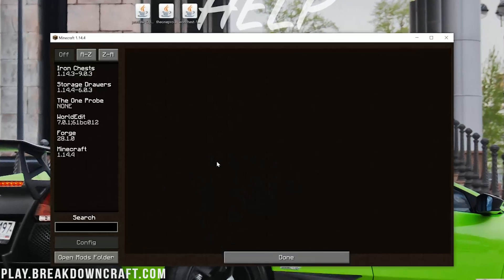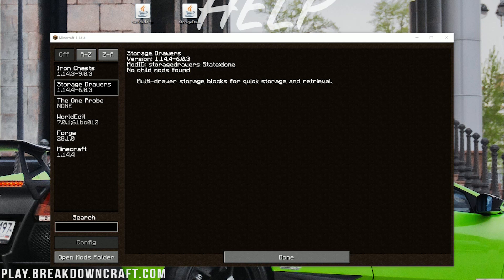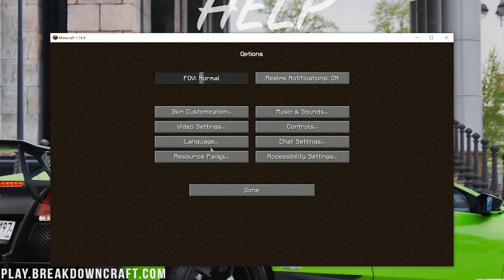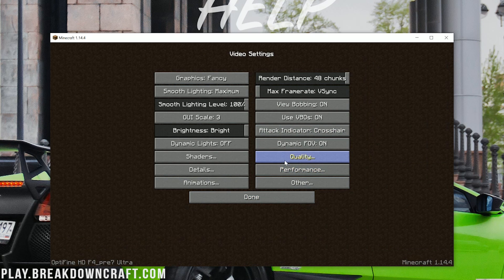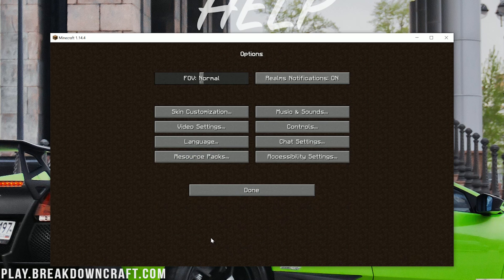If we go ahead and click on our Mods tab, we do have Iron Chest — check. We do have Storage Drawers — check. We do have The One Probe — check. We do have WorldEdit — check. And we don't have Optifine showing here, but that's fine. To verify Optifine, click on the Options tab and then click on Video Settings. If you look in the bottom left, you'll see Optifine HD F4, which means we've got Optifine. You can also install shaders and control individual animations — all the Optifine-only features.